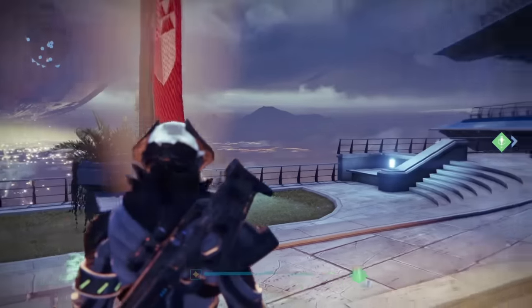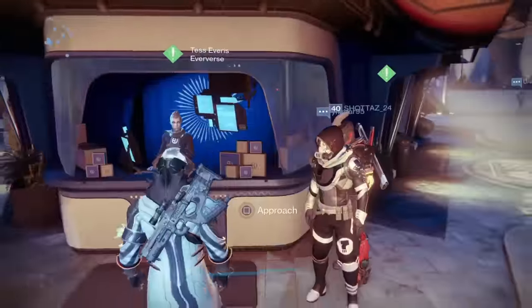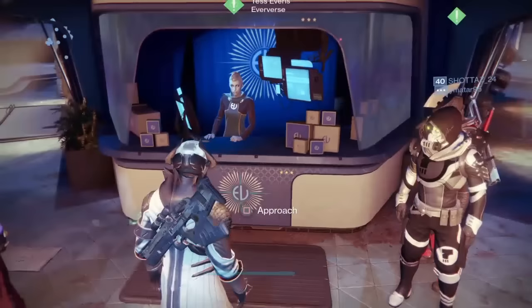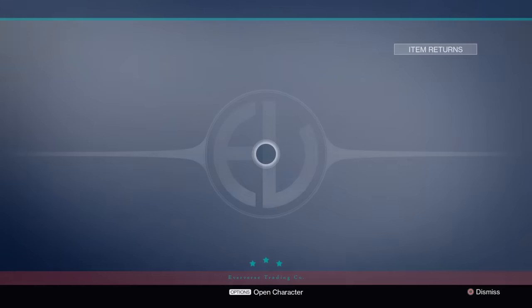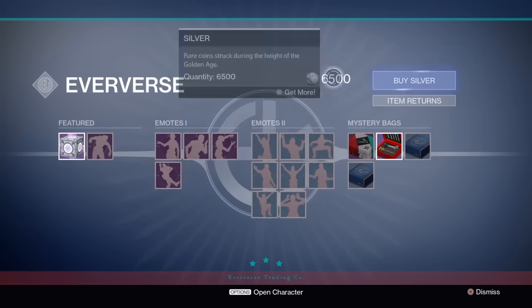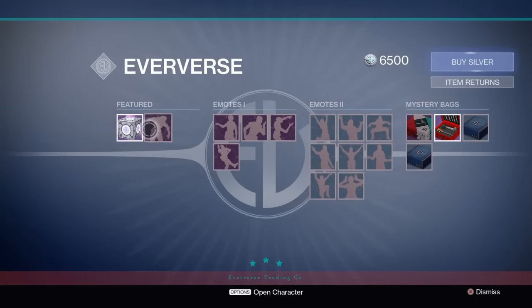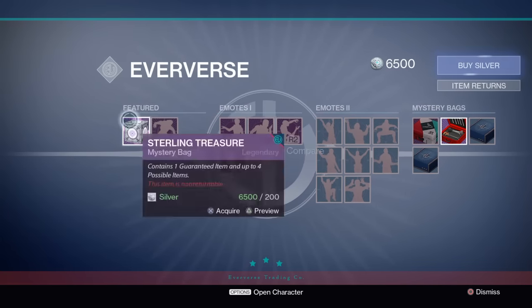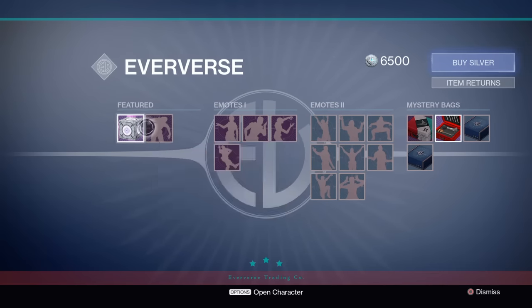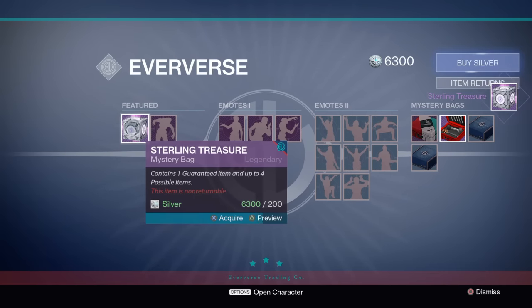Hello guardians, welcome back to the tower, welcome back to Violent Privilege. My name is Hunter and today we've got a huge unboxing video. Me and Oddy are in the tower for the first time for this April update. I'm going to be using this 6500 silver that I have to purchase a bunch of these, and I also have a sterling treasure in my postmaster as well.